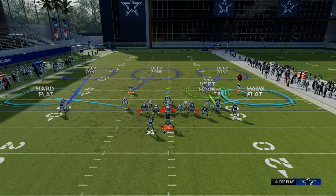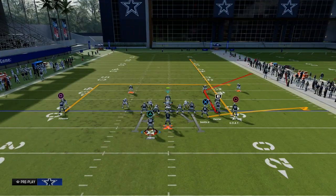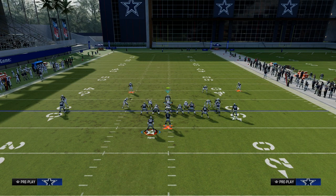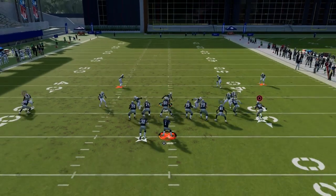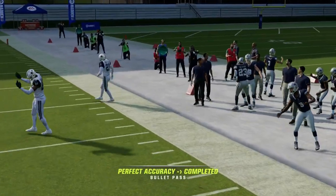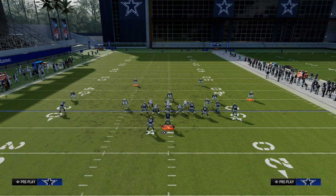By putting zone coverage on match, the vertical hook will actually match some of the problem routes you might face. Let me show you this against a basic streak-corner-flat with a backside check-down. By backing that cloud flat off — and also because they're running the bunch to the short side of the field — the cloud flat plays better. We're showing pressure, so they might block the running back, but we work back to the middle of the field and take away this kind of attack.